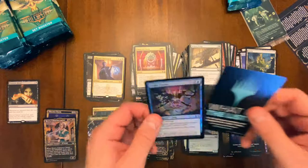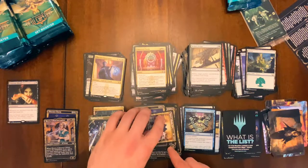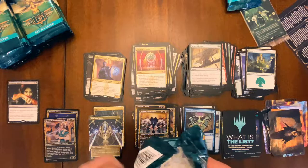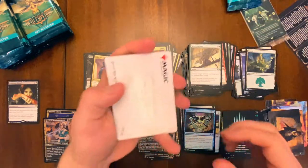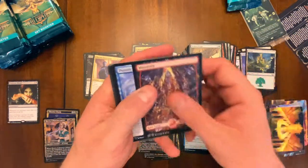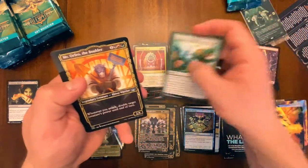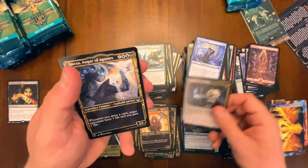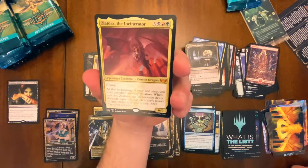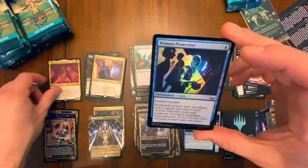Obscura Interceptor — nice. We got the Public Enemy foil. What is the list? One in every four set boosters, hand-picked from Magic's history. We've opened a little more than four set boosters and have one list card, so that tracks. Maybe that promo counts as a list card — I'm not sure. Gilded, gilded, gilded — first mythic! Ziatora the Incinerator, a demon dragon. Very cool, lots of treasure tokens.